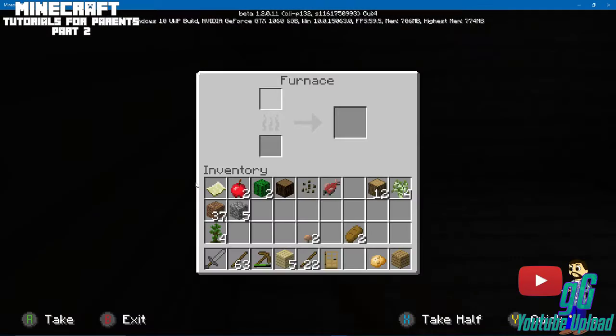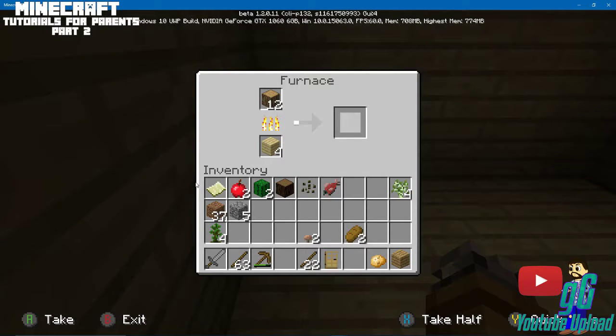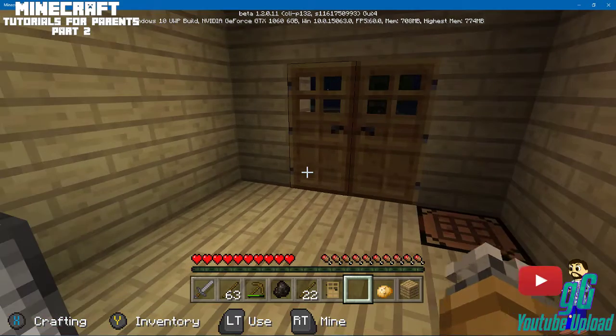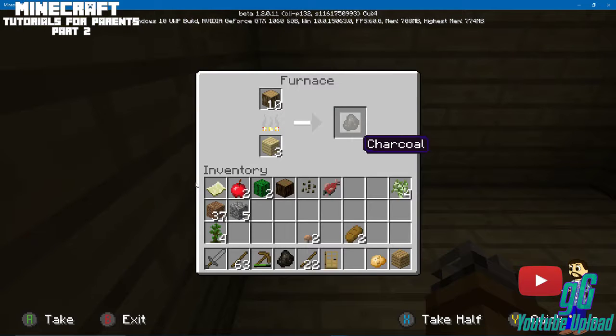So right here we're going to click on the furnace. Remember how I told you to grab that wood earlier — there's a reason for that. We're going to put the wood in and the uncrafted material in — this is going to make us charcoal. Then we can use the charcoal to make torches, which give us light and also help ward off some of the mobs.